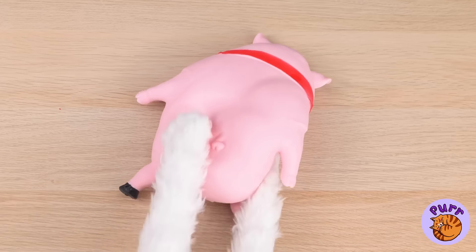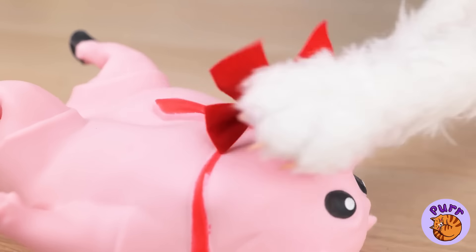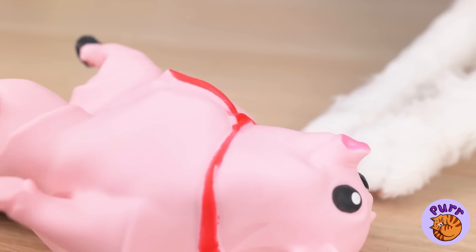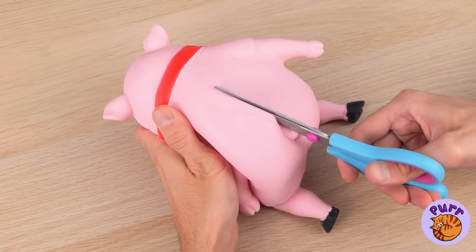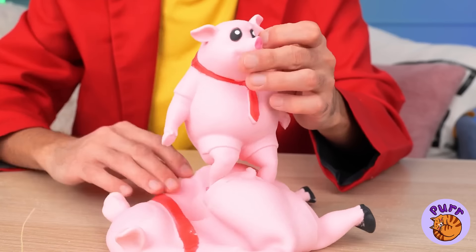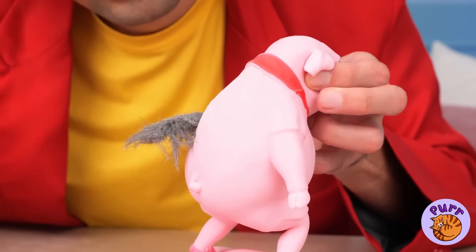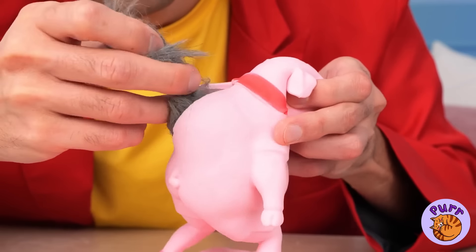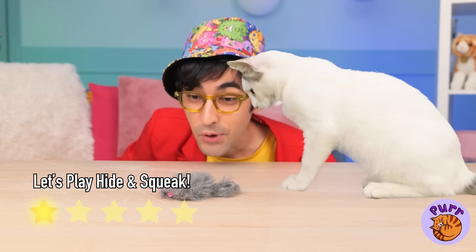Look who's here — it's Jimmy the pig. He doesn't look too good, but don't worry, we can fix him up. Oh wait, I see the problem — he's got a smaller pig inside him. And that one's got something inside it too — it's a tiny grey mouse! The gifts just keep coming.